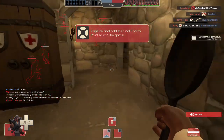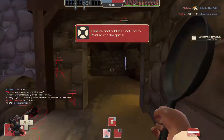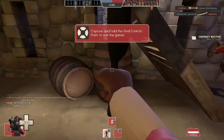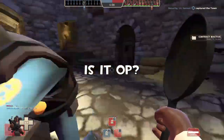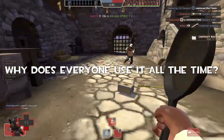Has this ever happened to you? Have you ever been killed with a frying pan by Demo or Sniper? If you have, there's a chance that you may be wondering: how do I get this frying pan? What does it do? Is it OP? And why does everyone use it all the time?